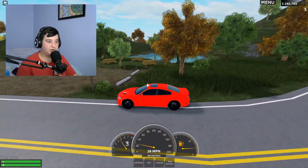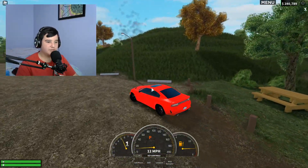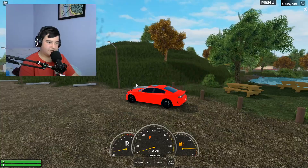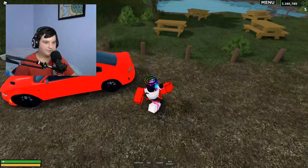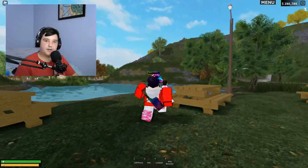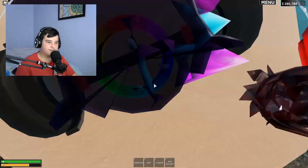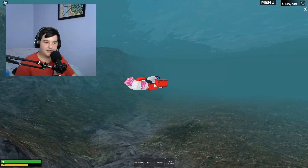We're over here at the park. They've added a little pond here and some parking spots - it's basically a big park. You can park here, jump out, sit on these benches if you want, think about life. You can also go for a swim if you want, which is pretty cool.